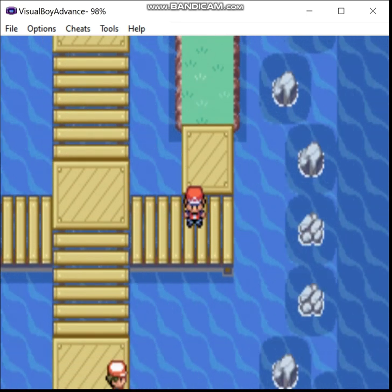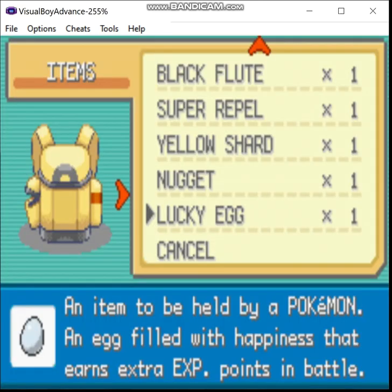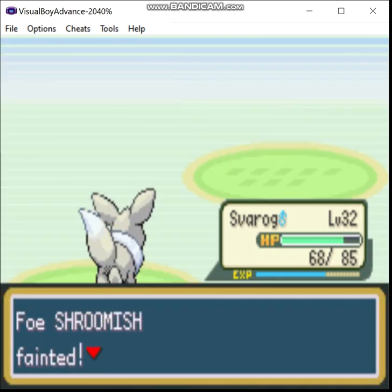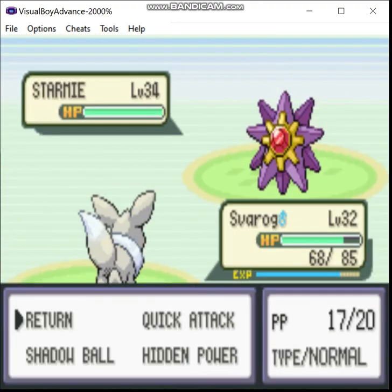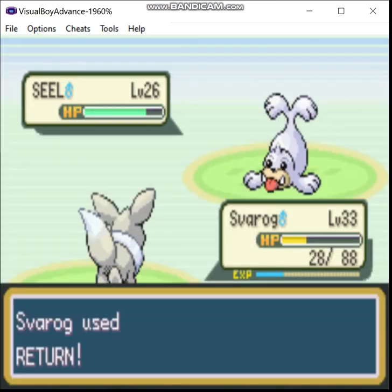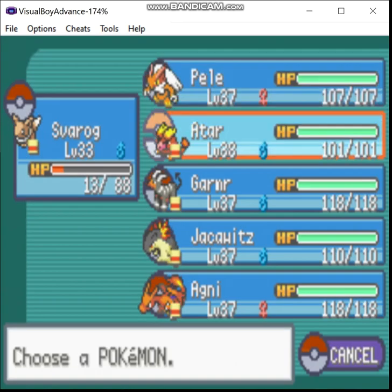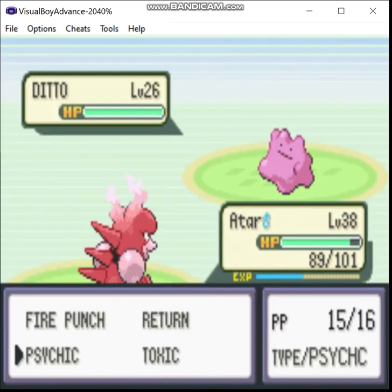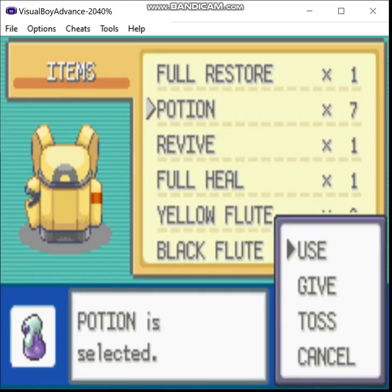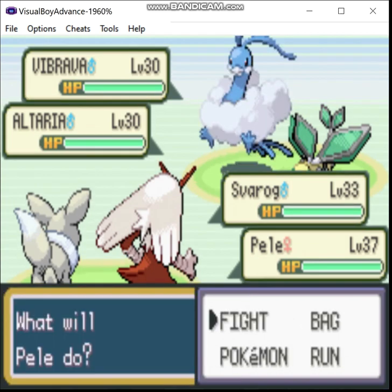There's a Twisted Spoon here — it gives you the ability to boost your psychic attacks. I know who I'm giving that to. Oh, you have a Lucky Egg. Yeah, you don't need that right now. They gave me 25 potions at the start of the game. I was pretty suspicious of how generous they were.